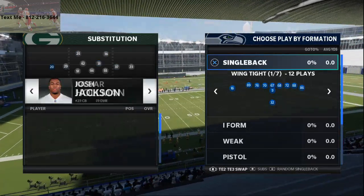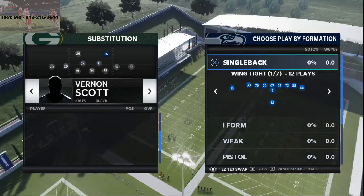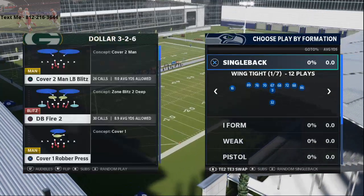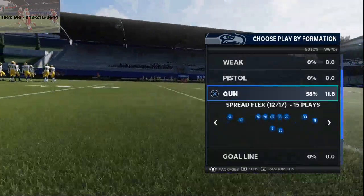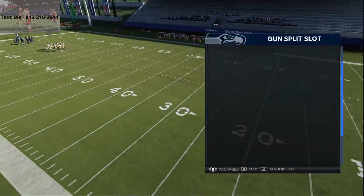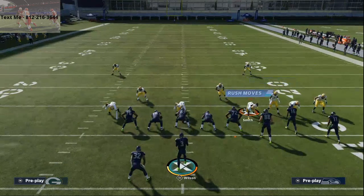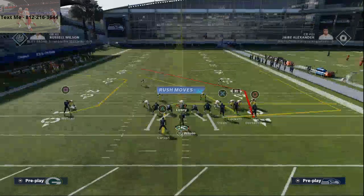What we're going to be talking about today is shotgun bunch — specifically one of the best bunches in Madden right now, which is the shotgun bunch out of Carolina, specifically the shotgun bunch offset formation. This is in the Carolina Panthers offense playbook. The play we're going to be talking about today is Double Post. I want to quickly show you why this is so effective by running it against a standard cover two man defense to show you exactly how the routes work.